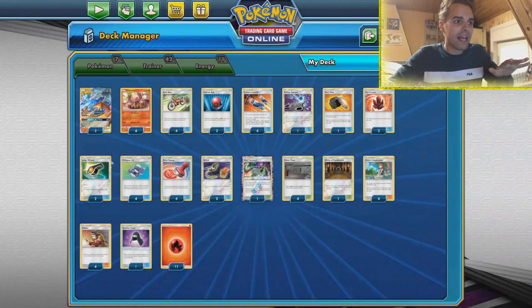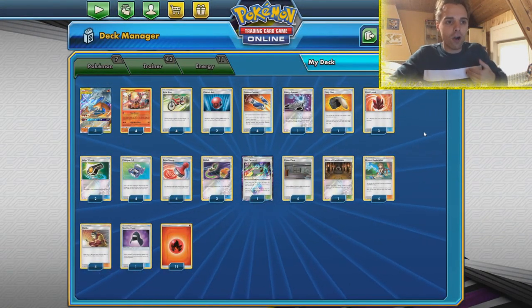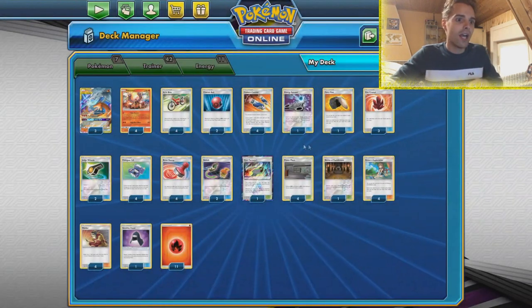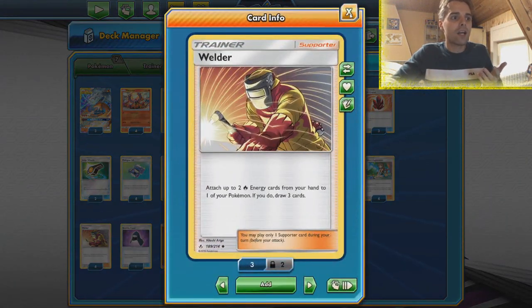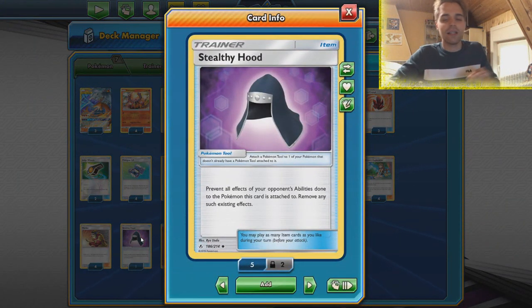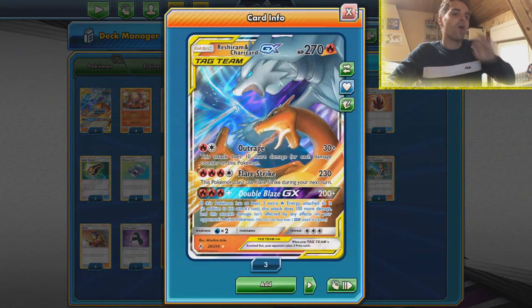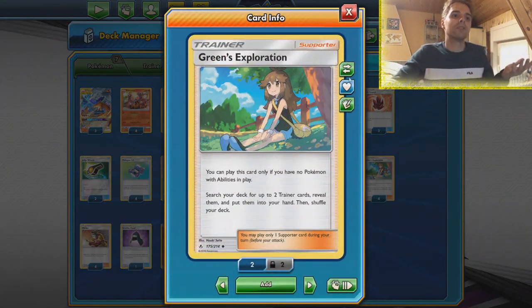We're also running four copies of Acro Bike and two copies of the Judge Whistle, which means we can draw a lot of cards, go very quickly through our deck and find those Stadium cards, and also find our Welder. Welder's gonna be nice in combination with Flare Starter to get as many energies in play as possible. The Stealthy Hood protects us against things like Ninetales and Ability Zard trying to target our Reshizard down — that's not gonna work if we have the Stealthy Hood, and we do have a Green's Exploration build, so that's nice.